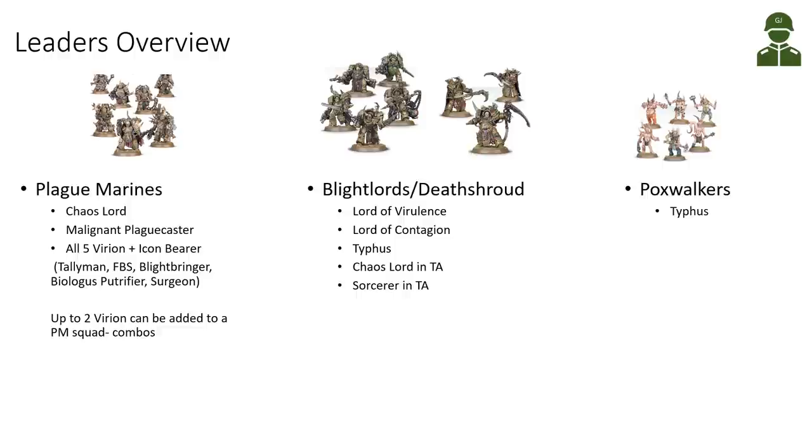Looking at which leaders can join which units, it's fairly straightforward with not much overlap. For our battle line Plague Marines, a Chaos Lord can be a leader, a Malignant Plaguecaster can be a leader, and all our Virion plus the new Icon Bearer can join Plague Marines. You can have two of those added to a Plague Marine squad, so quite a lot of combinations — for example, Chaos Lord and Tallyman, or Malignant Plaguecaster and Icon Bearer, or Foul Blightspawn and Plague Surgeon.